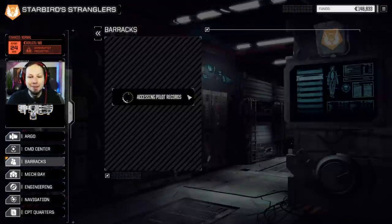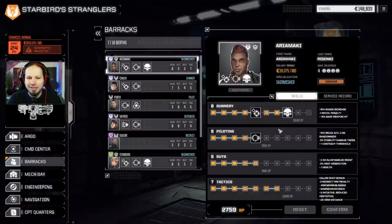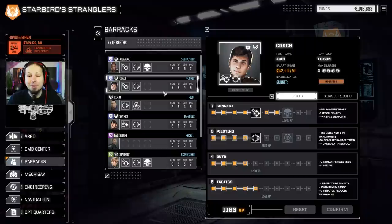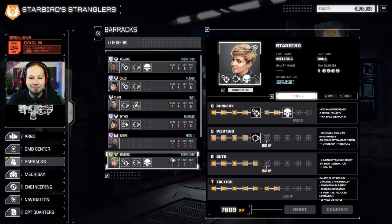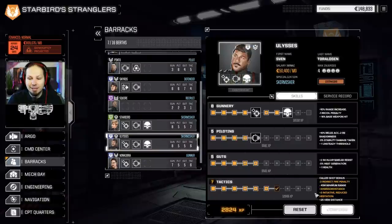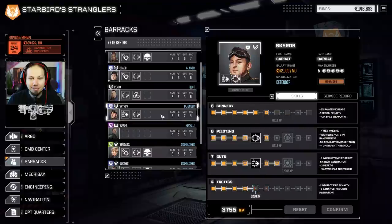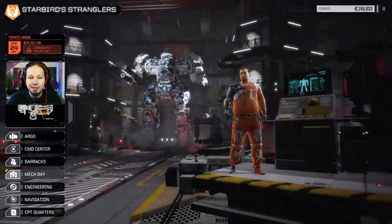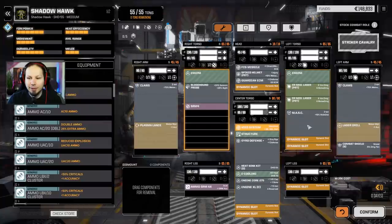Let's see how our MechWarriors look and then we're gonna drop. Arraya Maki - since you have Warlord already, we're gonna go for Tactics 9. Because 100 damage from a single Thunderbolt missile definitely matters if it finds its way to the enemy's cockpit. Starbird, Ulysses - same here, higher tactics, always good. On Cobra, still waiting for the gunnery skill. What about Skyros? Skyros wants to be a berserker.